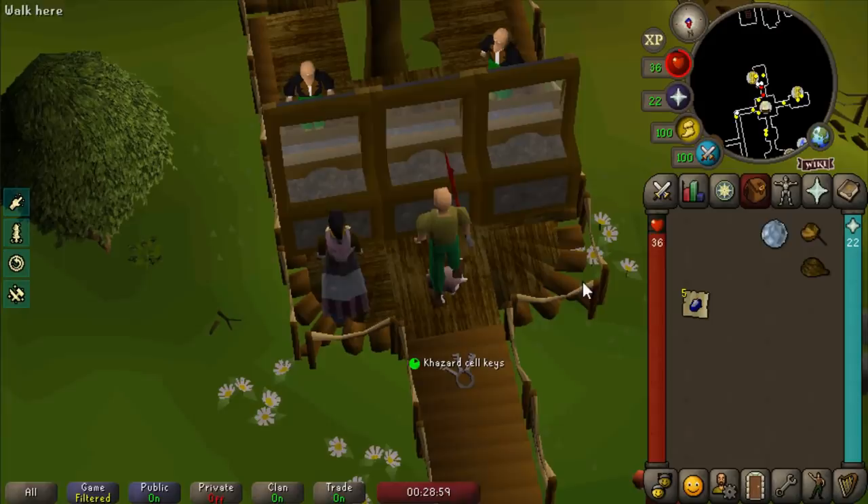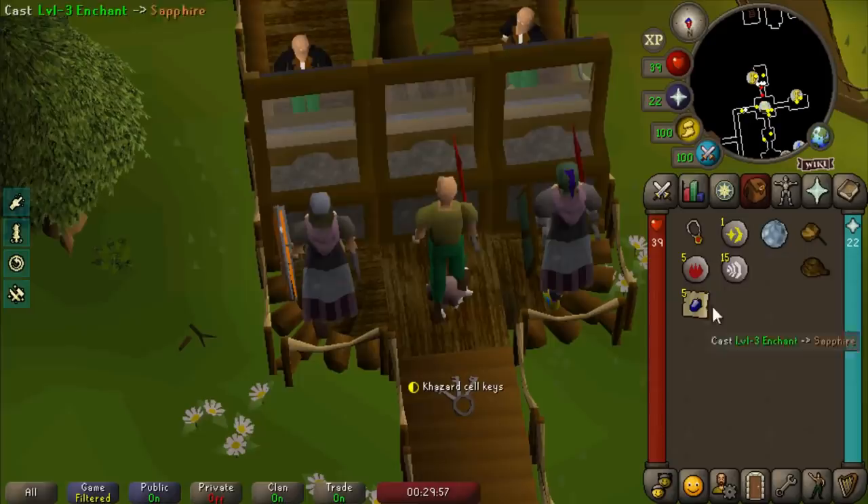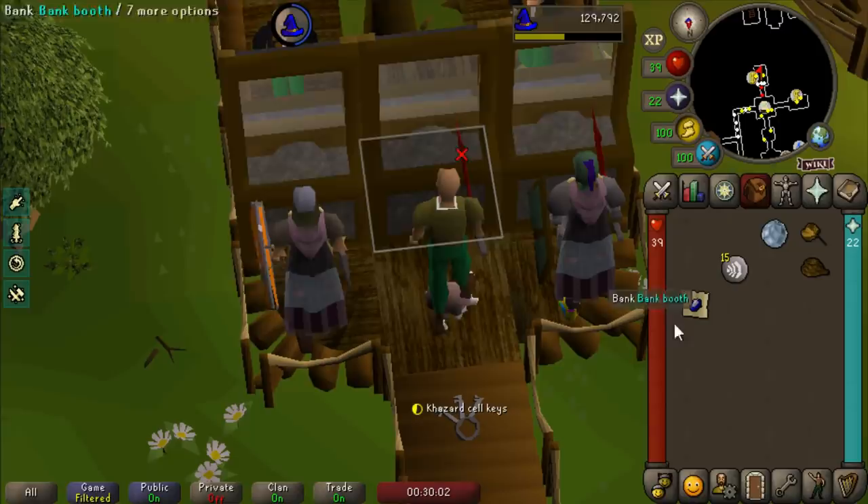We don't have a very good Defense level and I'd like to get that up before hunting for the defender because we'd get our butts whooped with 5 Defense. I have just the quest in mind, but first I want to enchant this ruby amulet to make an amulet of strength - that's 10 Strength bonus, two and a half max hits.